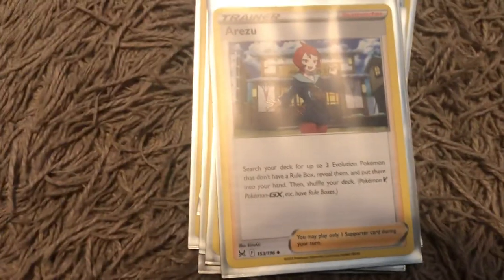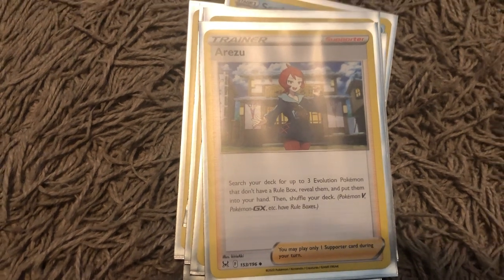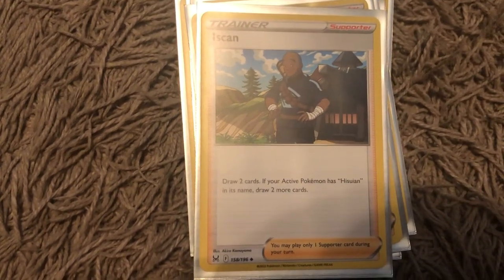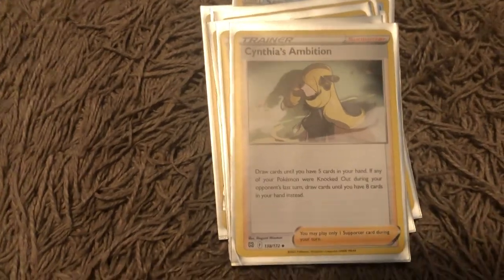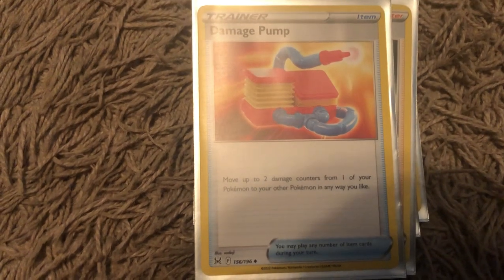Now for some trainer cards. Oricorio: search your deck for up to 3 Evolution Pokemon that don't have a rule box, reveal them, and put them into your hand, then shuffle your deck. Iscan: draw 2 cards — if your Active Pokemon has Hisuian in its name, draw 2 more cards. Cynthia's Ambition: draw cards until you have 5 cards in your hand — if any of your Pokemon were knocked out during your opponent's last turn, draw until you have 8 instead. Then there's Damage Pump: move up to 2 damage counters from 1 of your Pokemon to your other Pokemon in any way you like.